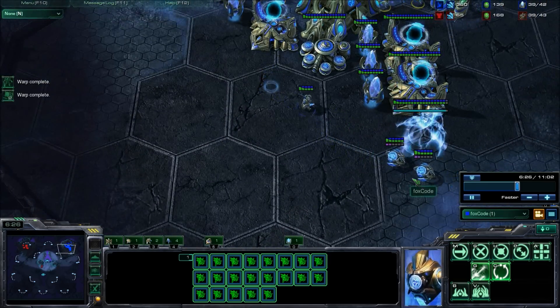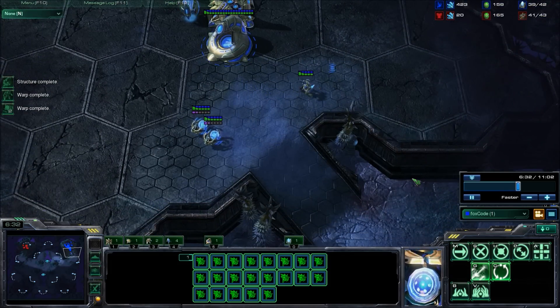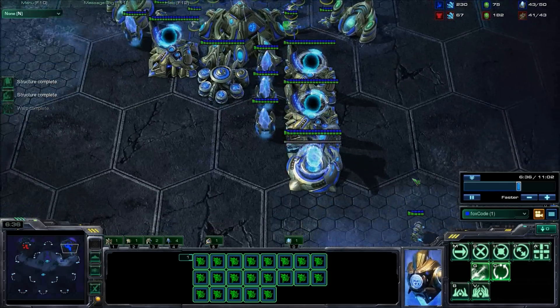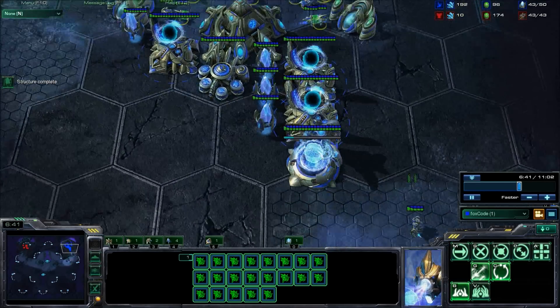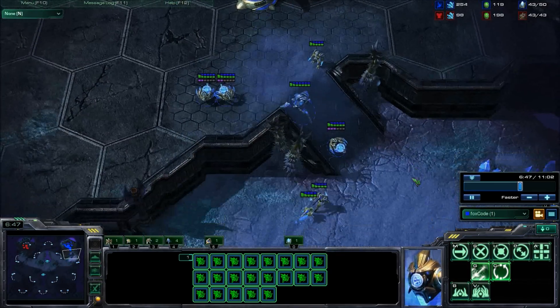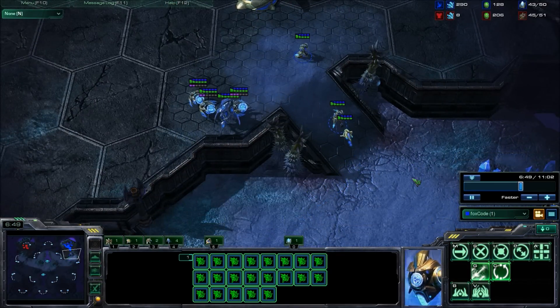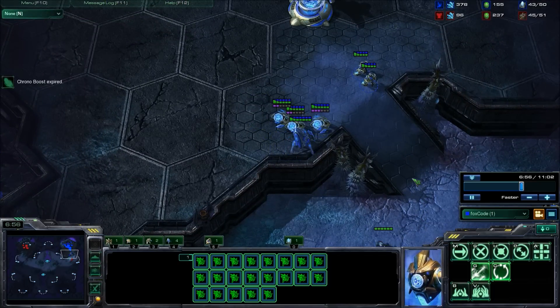I've seen the enemy army so I pull back - it's 4 marauders and some marines. The sentries are the key here. Without the sentries I could not hold this off. The goal is to delay the enemy long enough to get an immortal out to counter the marauders, because immortals absolutely pwn marauders.